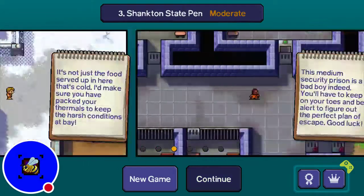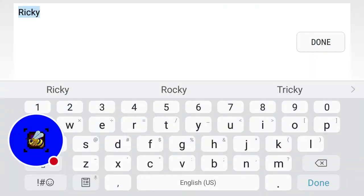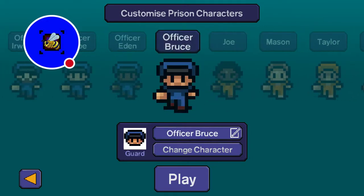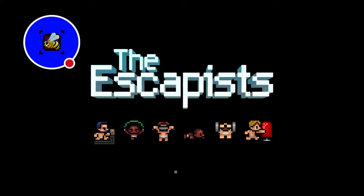I'll do this for the first two prisons. I'm going to show you Center Perks — hit New Game for Center Perks. You'll see one, two, three, four, five officers, and that is a hint. So what you're going to want to do first is skip your job so you have more time to increase your speed and strength. You want at least 60 speed and 60 strength to do this successfully.